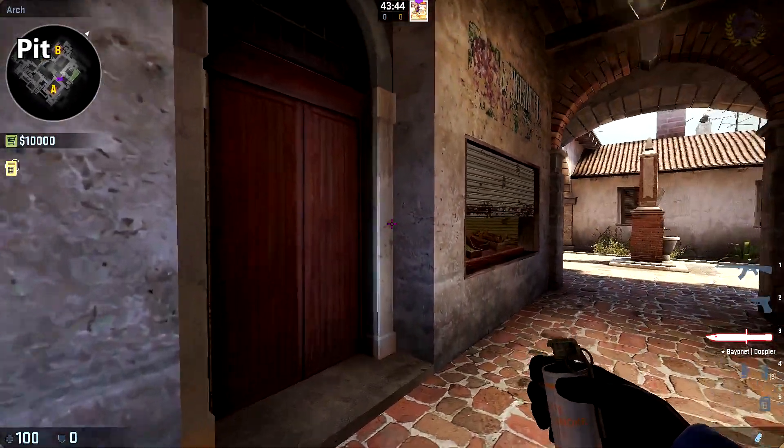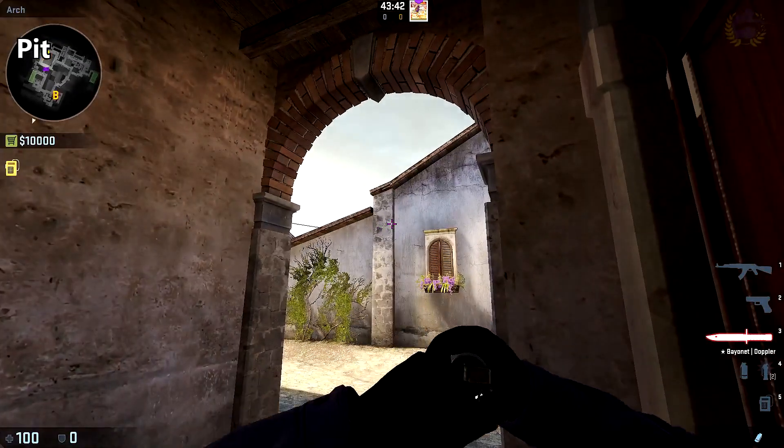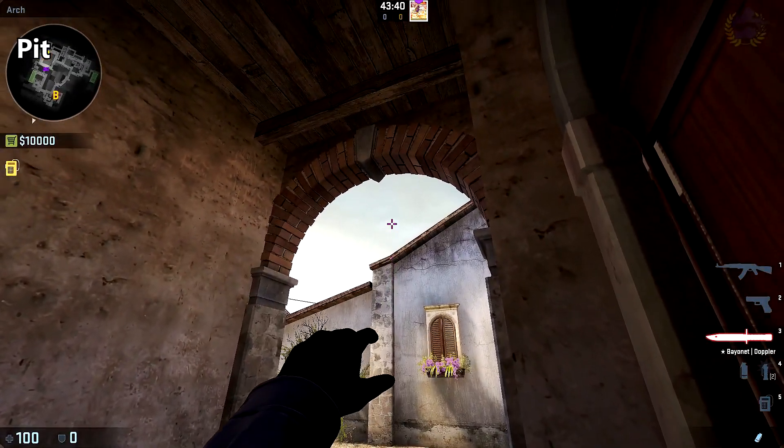To smoke off pit, bring yourself into the corner of this doorway here, along the right side of this column just above the roof, and throw.